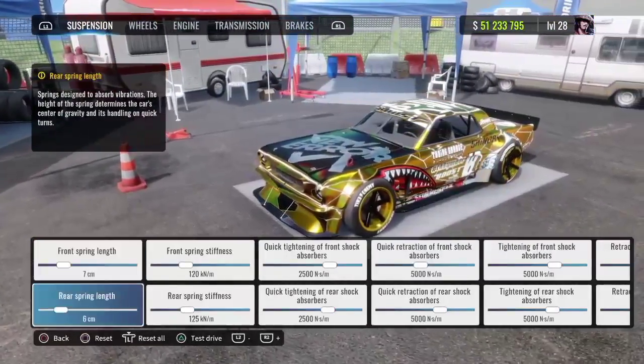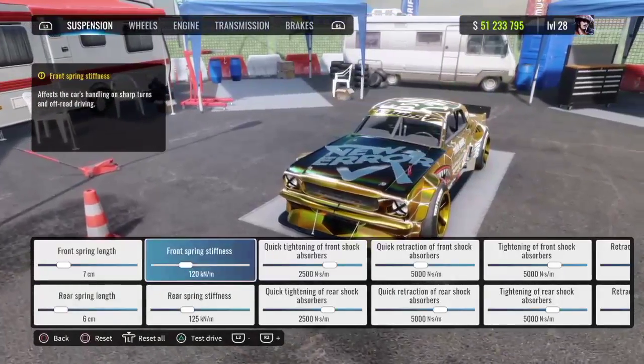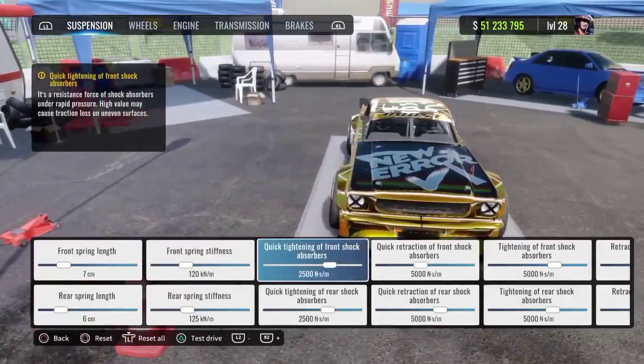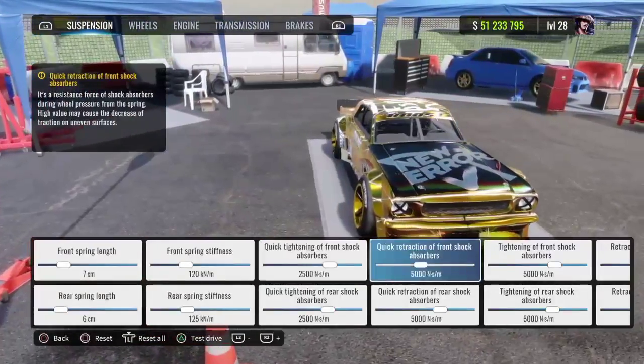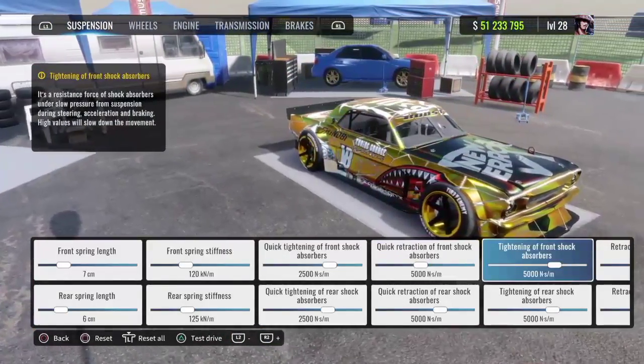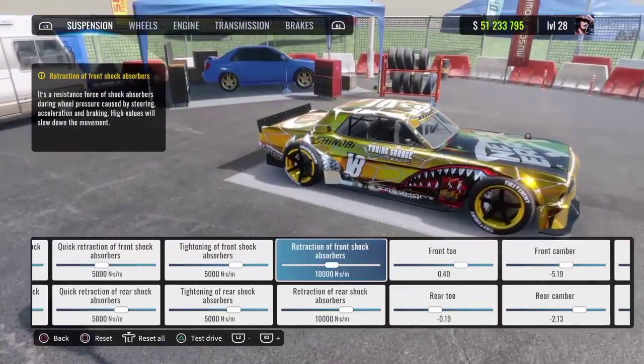Front spray length: 7. Rear spray length: 6. Front spring stiffness: 120. Rear spring stiffness: 125. Quick tightening of front and rear shock absorbers: 2,500. Quick retraction of front and rear shock absorbers: 5,000. Tightening of front and rear shock absorbers: 5,000. Retraction of front and rear shock absorbers: 10,000.